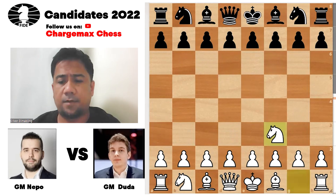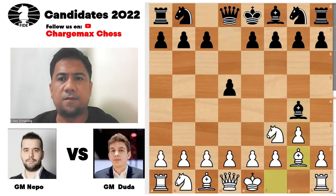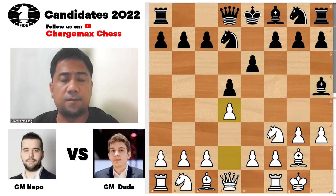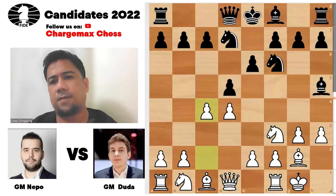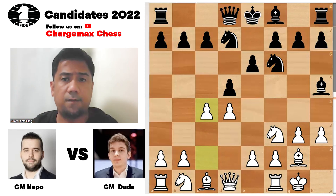Nepomniachtchi started with Nf3, d5, g3, Ng4, bishop g2 — we have the KIA. So e6, castles, Ng7, h3, bishop h5, d4, Nf6, c4. From the KIA, we now have this Catalan type of position with c4 and d4.